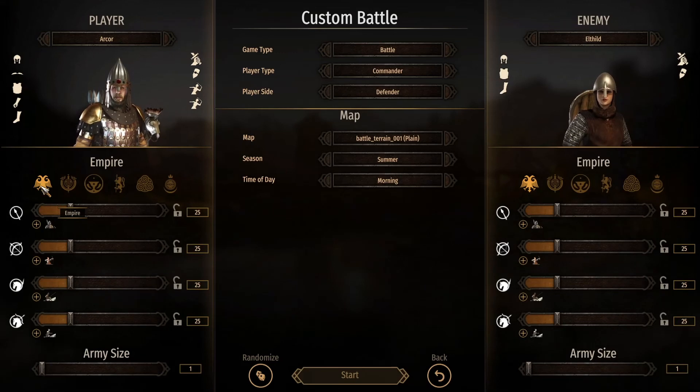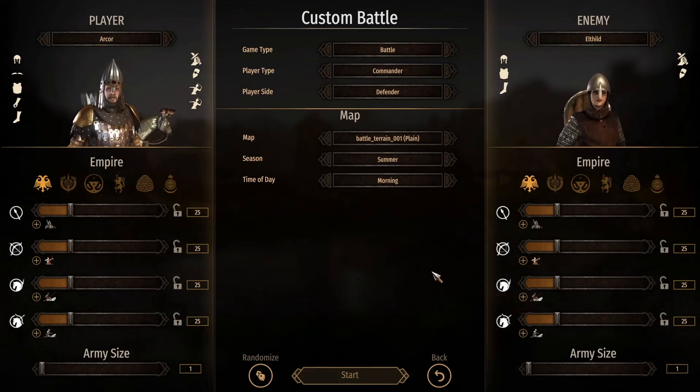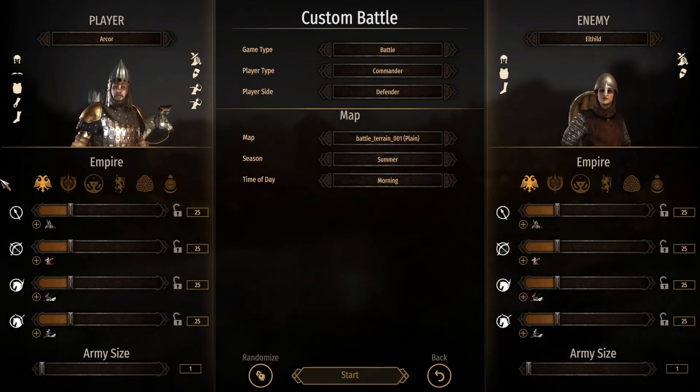At this point of version 1.6.5 there are 1, 2, 3, 4, 5, 6 different factions you can choose between, and all of them are excellent factions in their own way.